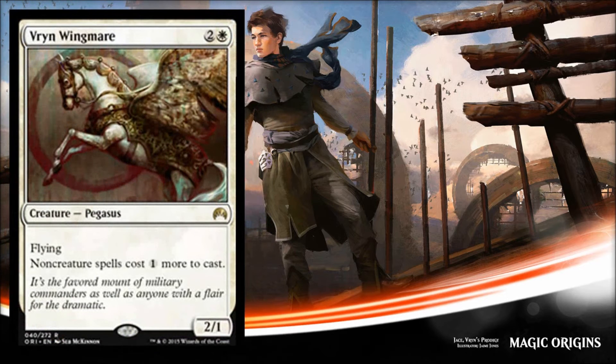Next is Ruin Wing Mare, and it costs three for a 2/1 — basically feels like Thalia. It costs one more than Thalia and has flying instead of first strike, but it's got the same stats. Just like Thalia, non-creature spells will cost one more to cast.